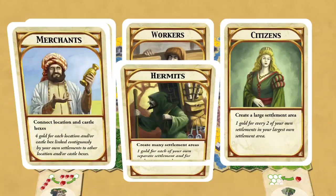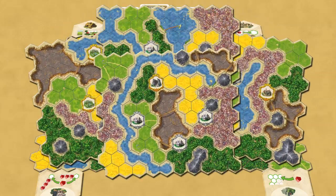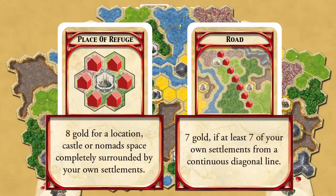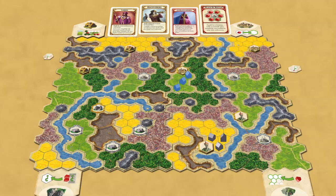There are 13 Kingdom Builder cards, and for each game you draw three. These three cards identify the conditions for earning gold at the end of the game. There are also six task cards that come from the Crossroads expansion. For each Crossroads board section in play, place a task card next to the Kingdom Builder cards. Completing a building arrangement indicated on a task card earns players gold at the end of the game.